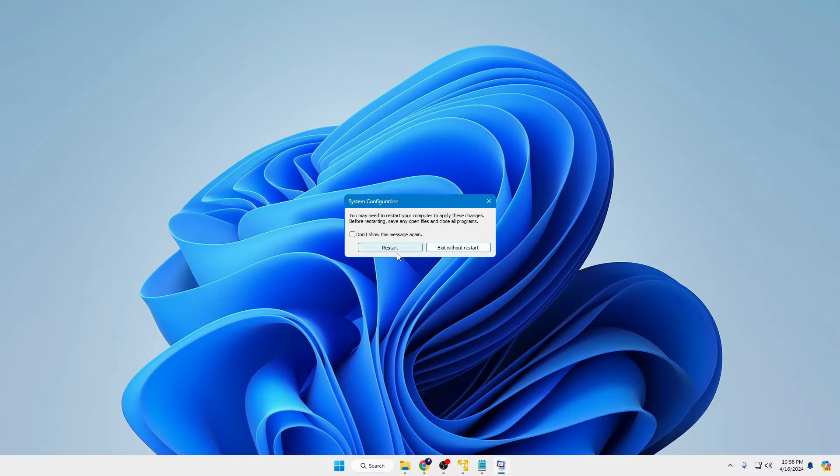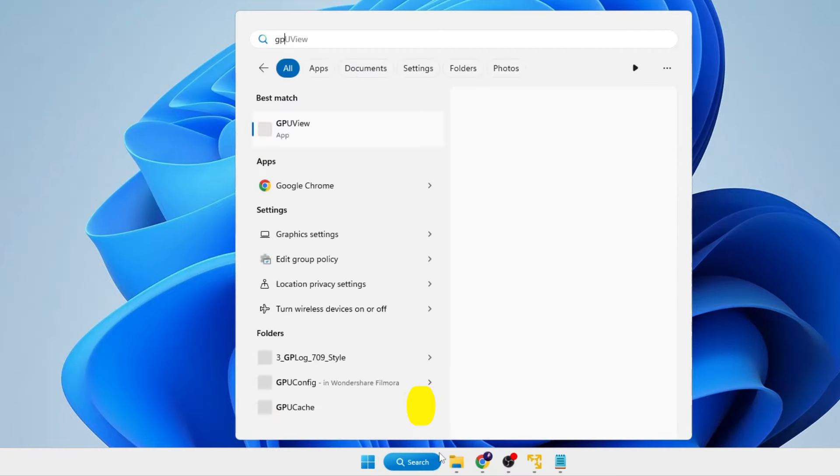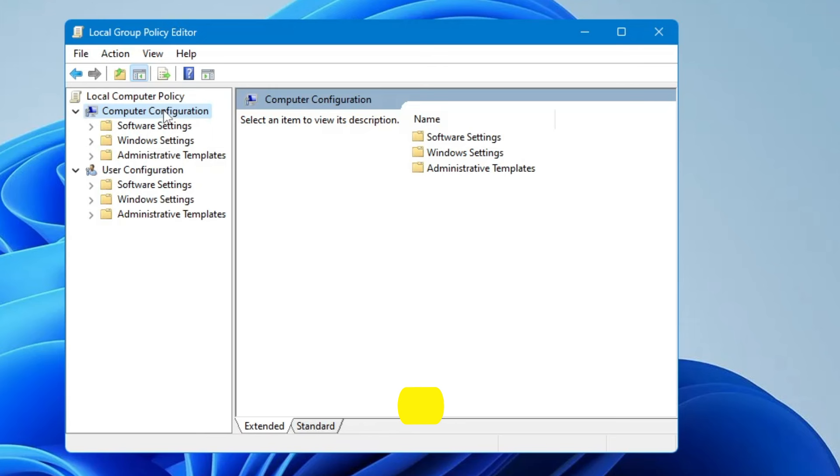It will ask you to restart, but we can restart after completing all the steps, so click 'Exit without Restart'. Next, click on your Windows search, type 'gpedit', then click on 'Edit Group Policy'.